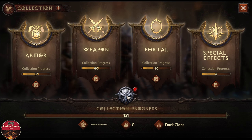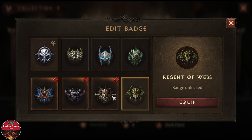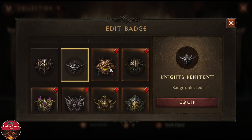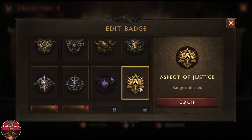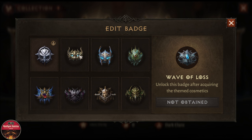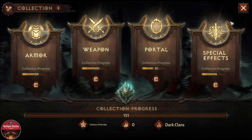If we click here in the middle, it shows us the badges that unlock after purchasing the battle pass. Each of these badges are from buying the battle pass itself, and I am missing a few of these — not sure why. But now we can equip these. Not sure where these will be shown — alright, they are shown in the middle here. This is the cosmetic collection tab.